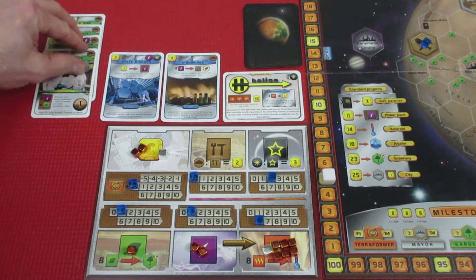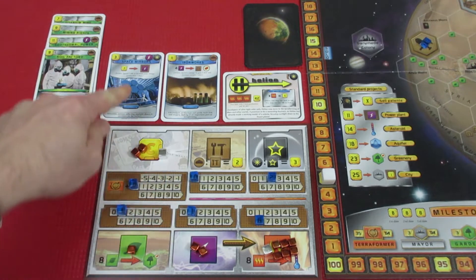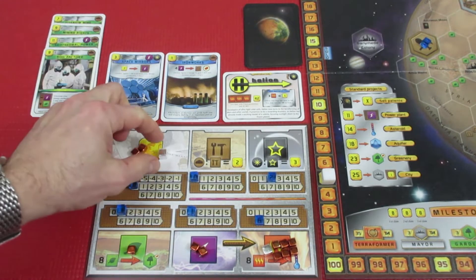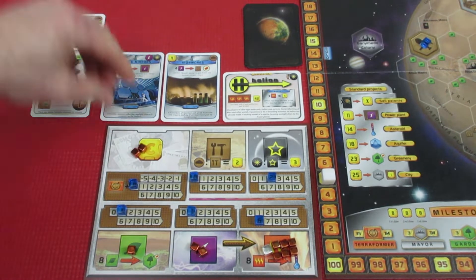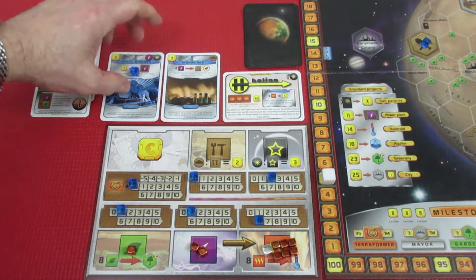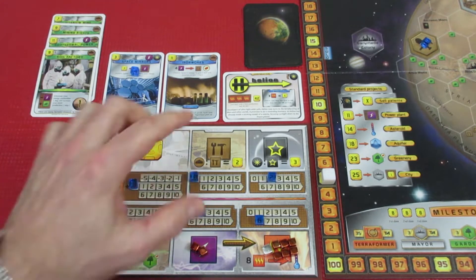I don't know if that was the best idea, but it's what we're working on. I can see something we can do right now — we can spend 7 mega credits to increase our energy production one step, so we're going to do that. We've used this card; you can only use it once per generation. We're going to increase our energy production one step, so we're back up to 2.